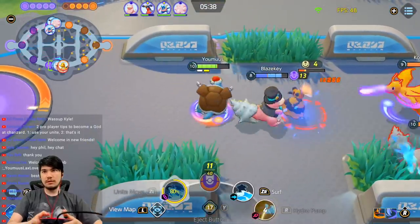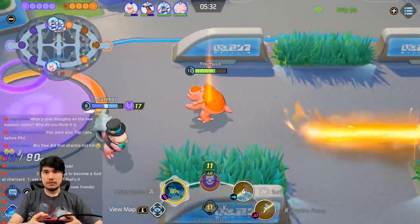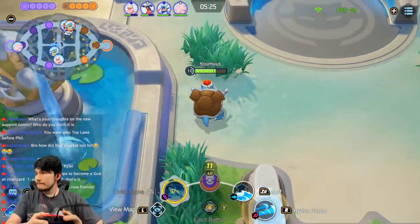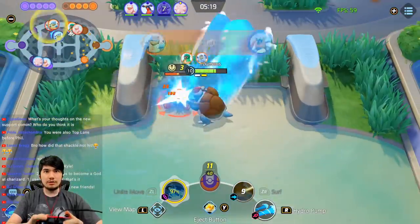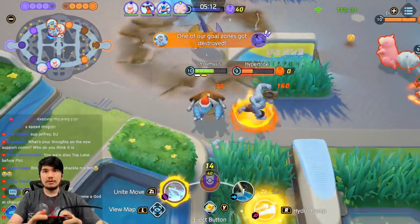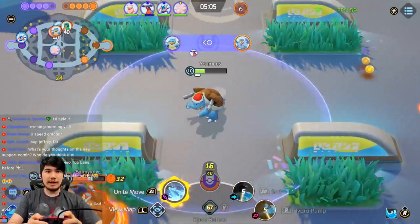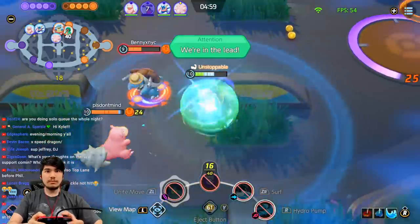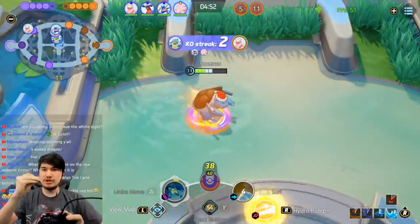I left it on one HP — my Hydro Pump does as much damage as this Hyper Beam, by the way, that's how big I am. Hydro Pump does more damage the closer you are, so you've gotta make sure you're right on top of them when you're Hydro Pumping. I had to Eject on top of him to ensure I got maximum damage out of Hydro Pump. Oh, I could have Buddy Barriered him.